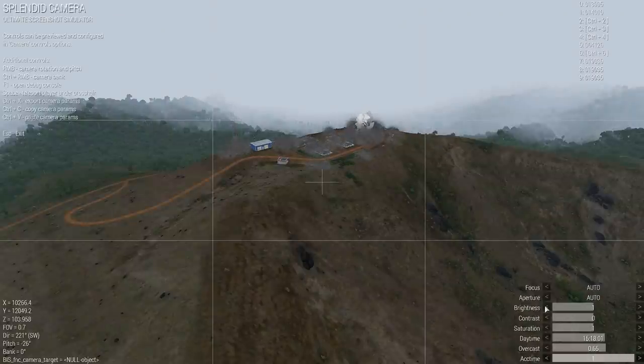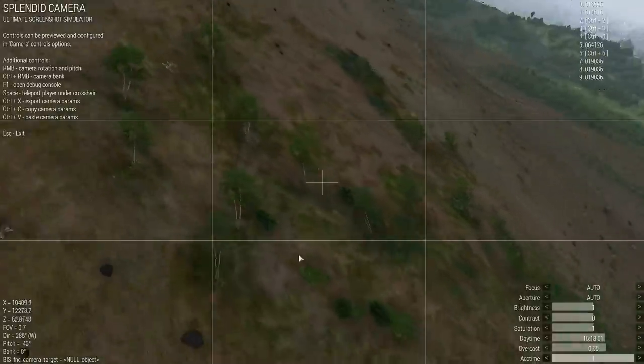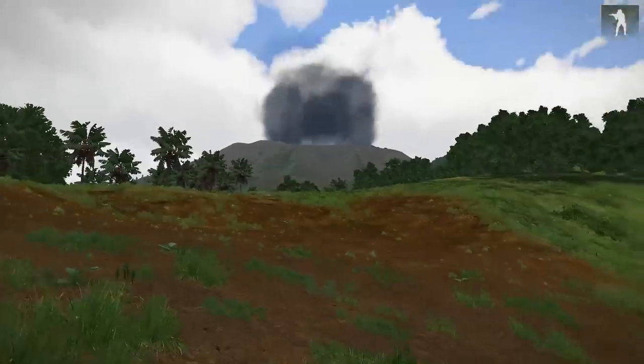First, the script will destroy the buildings and vegetation near the crater, so make sure you don't have important assets placed within a range of 500 meters.